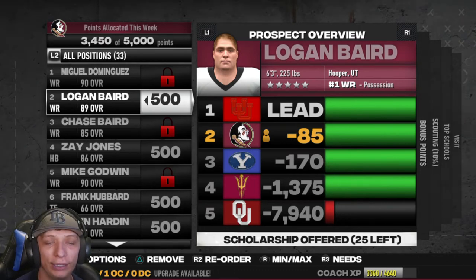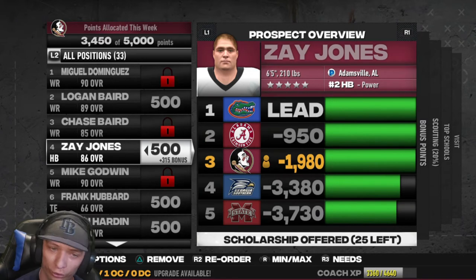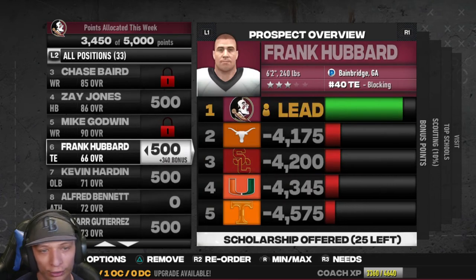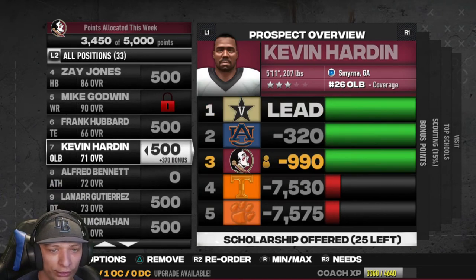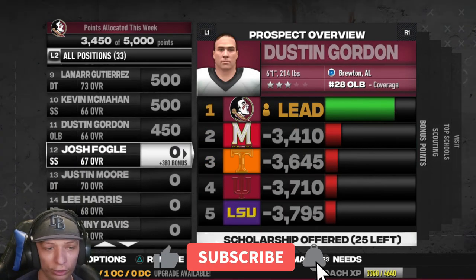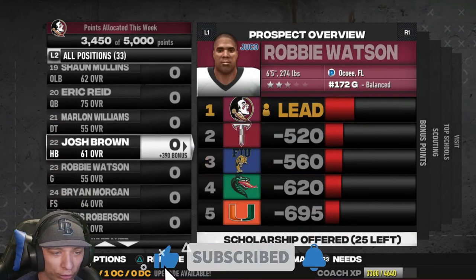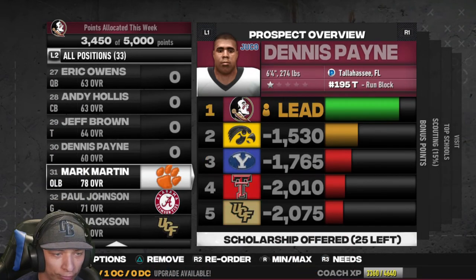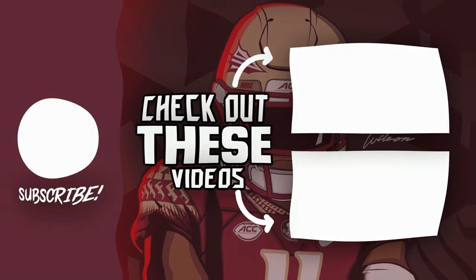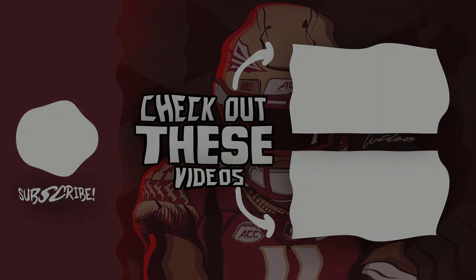Zay Jones — we're number three on. Mike Godwin — we have no shot. We're in the lead on Frank, awesome to see. Kevin — we're third. Lamar — we're first. We're first on a good amount of guys, which is awesome. I'm looking for the kicker but can't find him. Stay tuned because this game against Miami is going to be huge. Thank you guys for watching and I'll catch you in my next one.